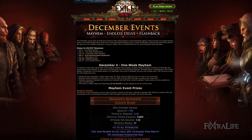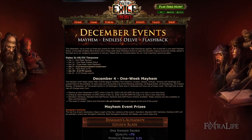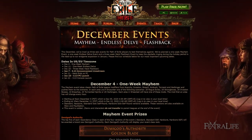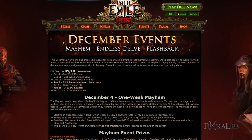Starting December 4th, the one-week mayhem event will take place by applying classic modifiers from past leagues — anarchy, invasion, breach, ambush, torment, and harbinger — and turning them up to 11.